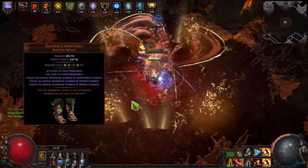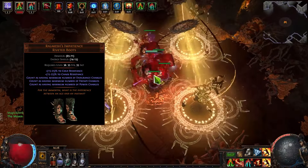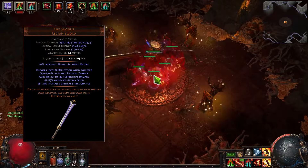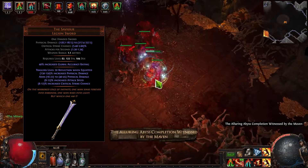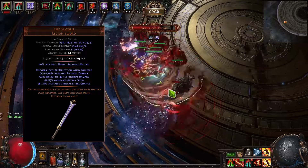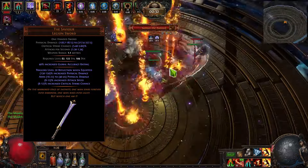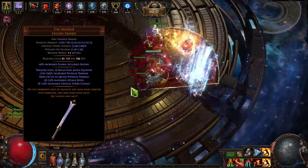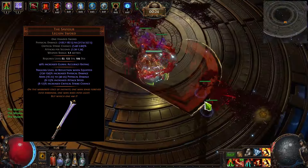On top of that, we are using Replica Alkaiser's, because that way we can get free charges in almost all situations. And the last part, just like a cherry on top, we are using the Savior Legion Sword. It provides us with Reflections that pretty much double our damage. Together they are doing the same damage as our main character, so we can do significant damage in almost all cases. And even if we are falling a little behind or trying to move back to survive, the Reflections are still staying there and doing significant damage as well.